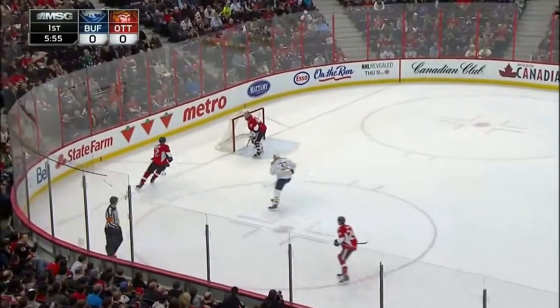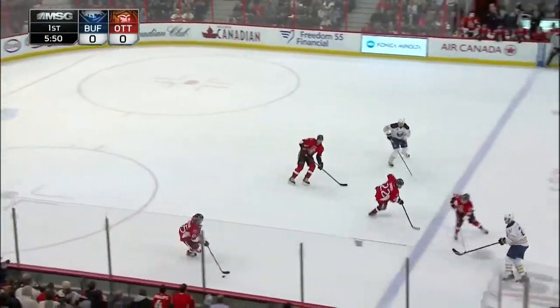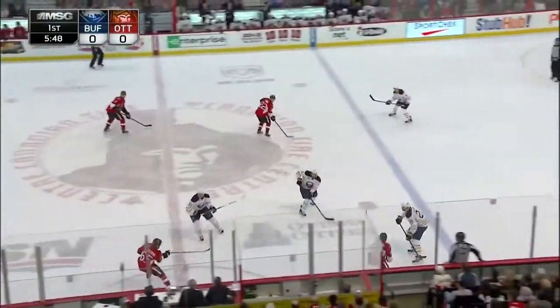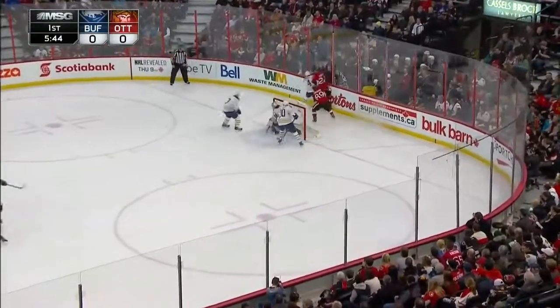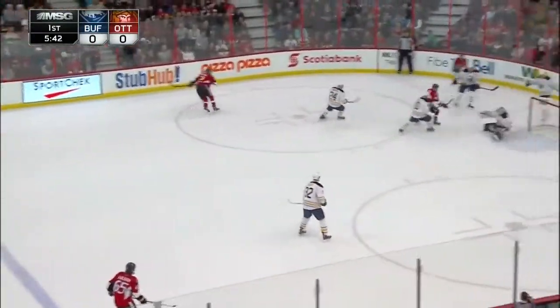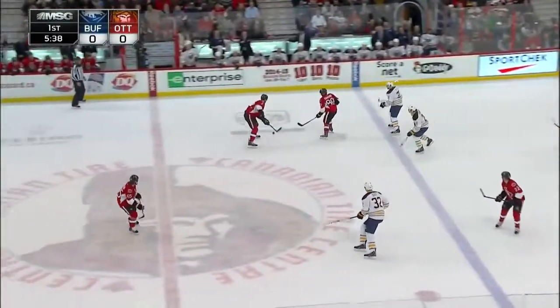John Scott giving the Sabres their lone forechecker deep in the Sens zone. But Carlson comes up with it just inside his own blue line, right wing to center — he'll lift one in. Enroth will watch it settle in behind the Buffalo goal. Puck played to the far circle — pad save! What a left leg save off the shot by Cowan.